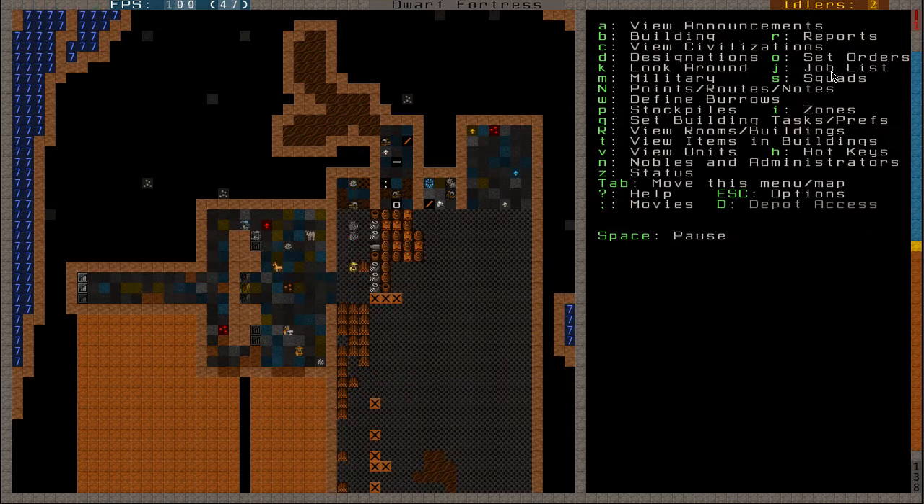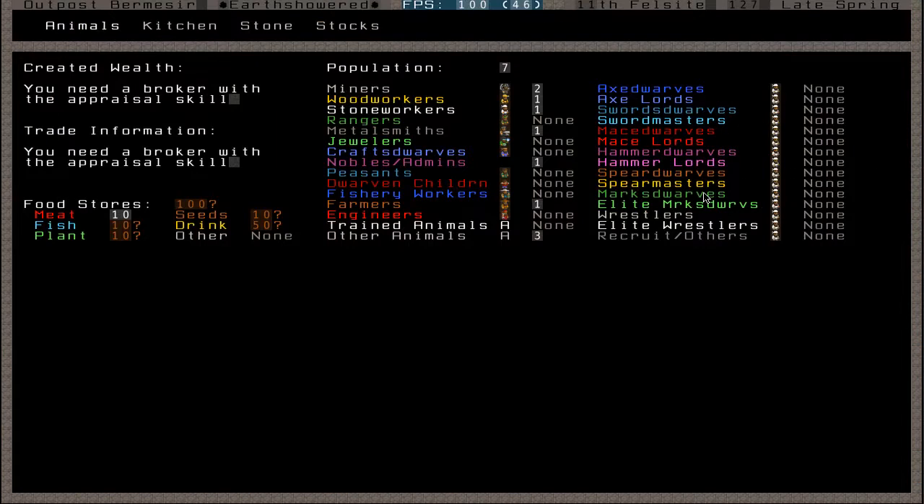I think I'll do that before I do anything else. Stocks - well, it's actually called status. Z, as you can see here, is our status menu. I'm going to go ahead and press Z, and this details the amount of dwarves that I have, the food that I have, all that kind of stuff. As you can see it does have question marks next to it. It's very important to check back here and make sure you've got enough food, meat, and all that stuff to keep your dwarves alive and happy.